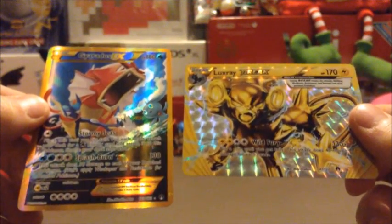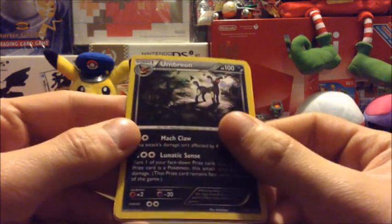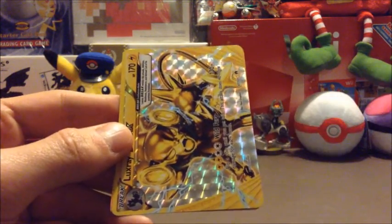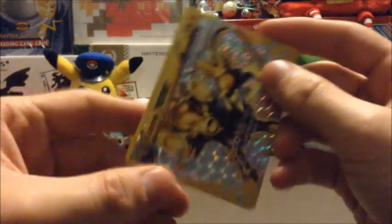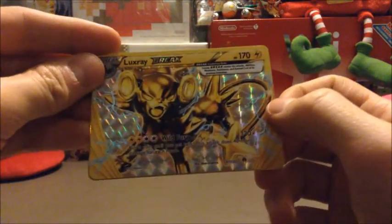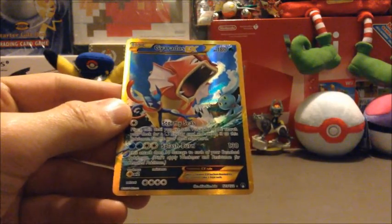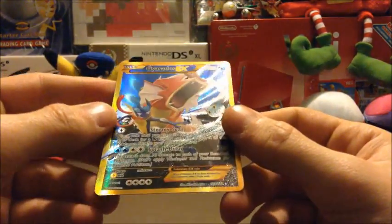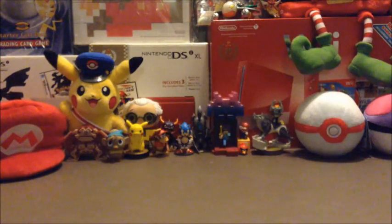Let's do a recap of what I got for pulls. Here's the Umbreon foil promo card — pretty straightforward. Luxray Break Ultra Rare. I wonder what will be next for 7th generation when they make cards sideways like this — will they continue with Break, or will they go in a different direction? Then lastly, Gyarados EX Secret Rare. Amazing. Alright, that's going to do it, guys. Thanks for watching, and I will see you later. Take care.